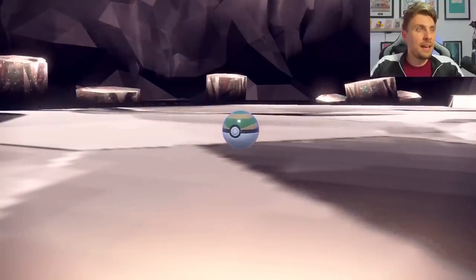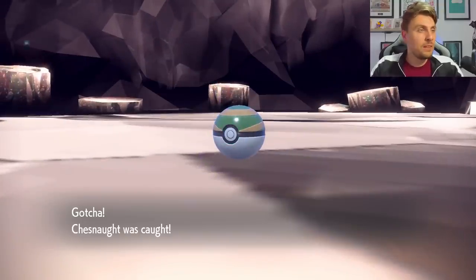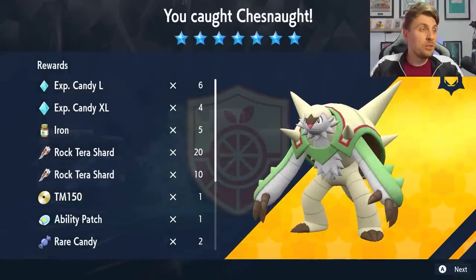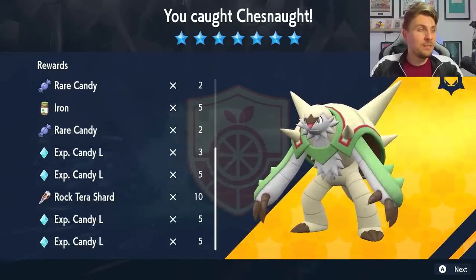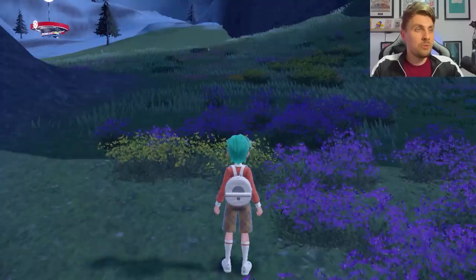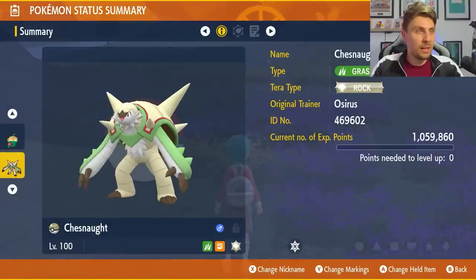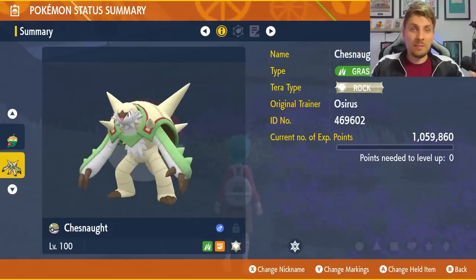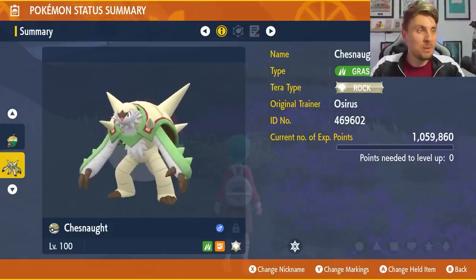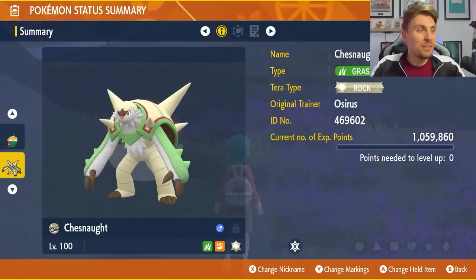You'll get access to all those nice item drops from the 7-star raid: large candies, TMs, Rock Tera Shards, Ability Patch, and Red Candy — making it a brilliant raid to farm repeatedly. Appletun with this set and Expert Belt makes it very easy. Once you've done the raid you'll have a Chesnaught for your collection with the Mightiest Mark, and you can also shiny hunt for the shiny Chesnaught, which is one of the nicest starter shinies.